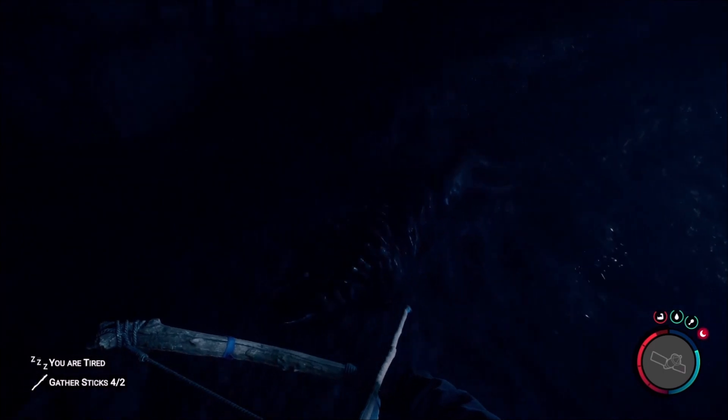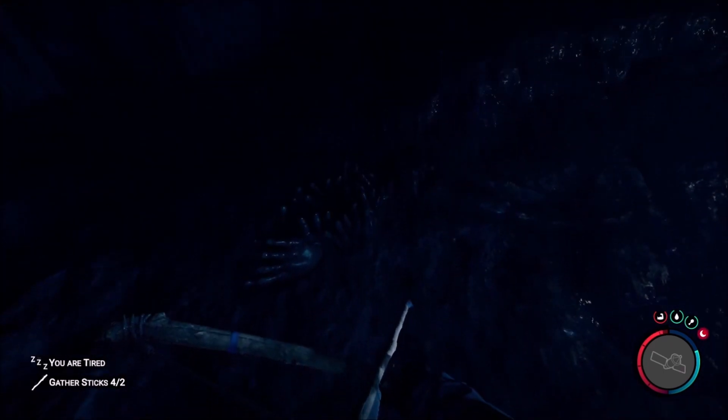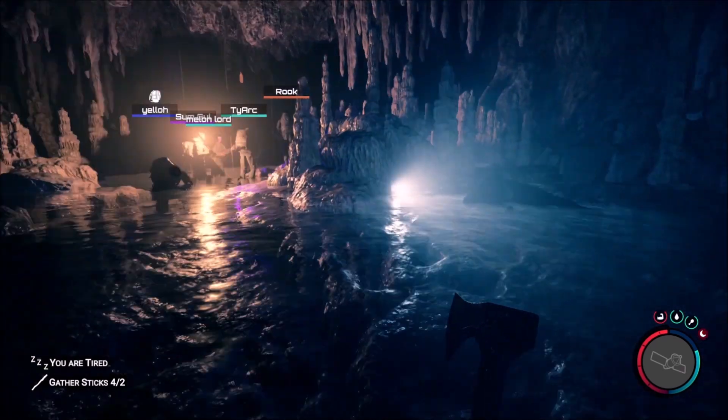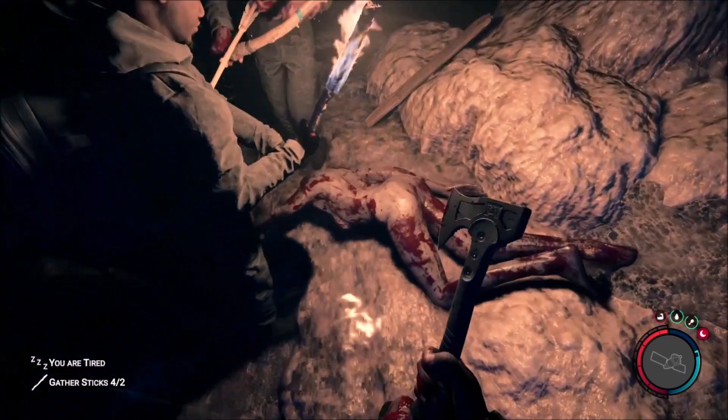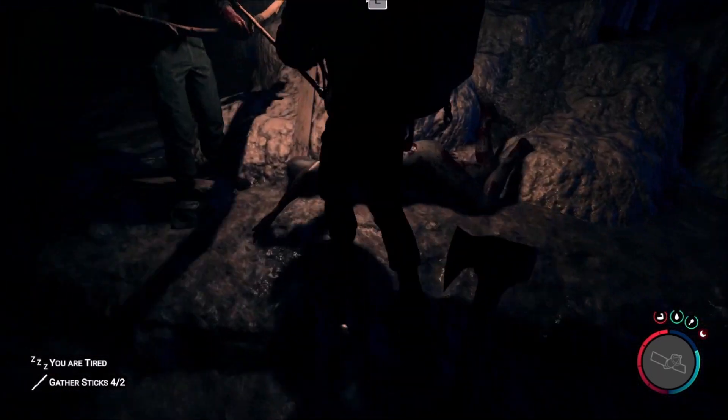Oh, I'm skinning him. What'd you get? Creepy armor — yeah, you can put it on. How are you guys skinning him? It's on your arm. Left or right? Let's go right, it looks smaller — maybe it goes into something closer.